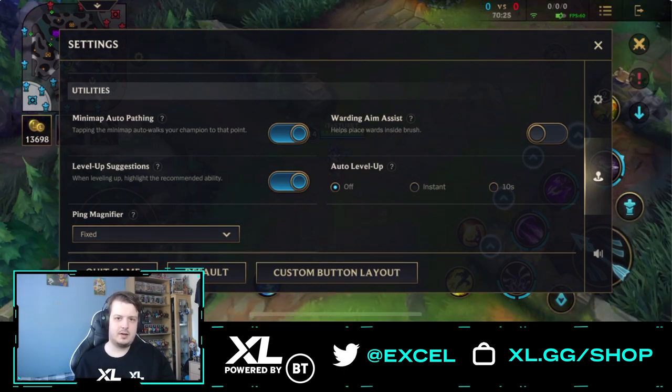Next we have level up suggestions — this highlights the recommended ability when leveling up. There's not much difference between on and off. After that is auto level up, which I always keep off because the recommended leveling order isn't always optimal. Being flexible with your leveling is better. If you're new to the game and don't know what to level first, you can use the recommendation, but I'd suggest checking champion guides for better guidance on ability leveling order.